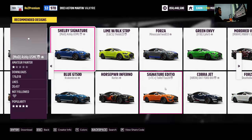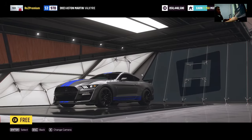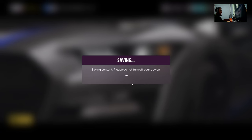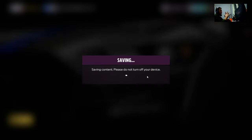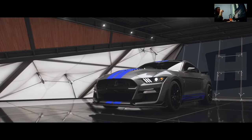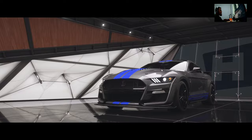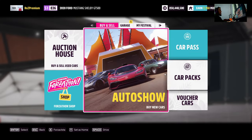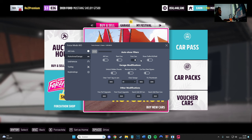Please do not turn off your device, otherwise we will be confiscating your car. We got it! Nice rims on the car, looks good. Still 850 million — didn't take anything. Let's buy new cars. Let's get this one — I still don't have that one. Which one are we getting? I like this one. Let's get this one. Okay, let's buy it — saving contact, please do not turn off the device. Let's wait a bit and get the car without paying. Boom, we got the car! Nice car.